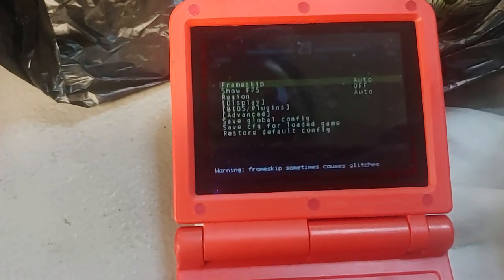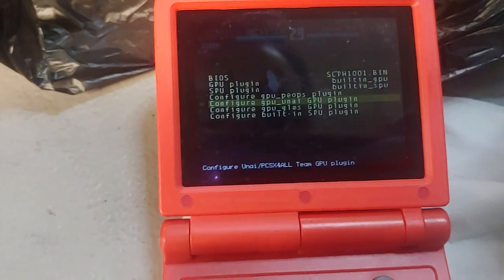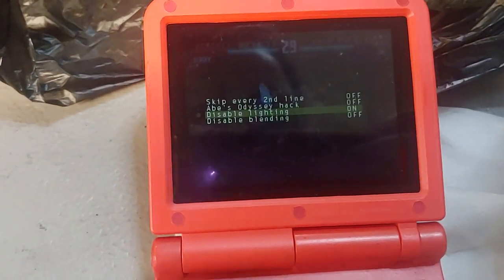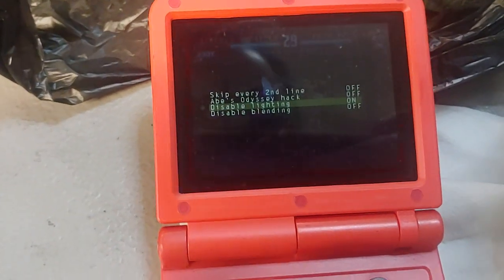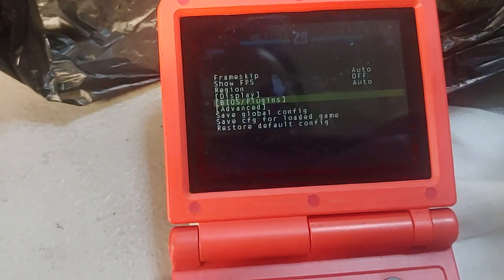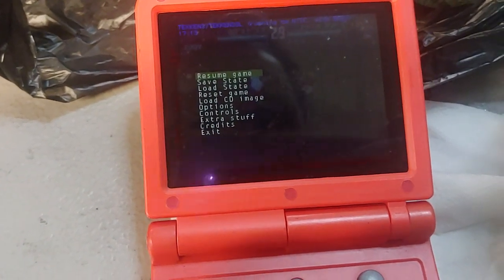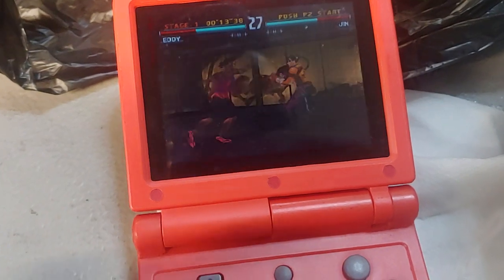With it being that choppy, it's not fun to play in that state. This is the option you use to get it to speed up — a lot more, I should say. Right here: 'Disable Lighting.' This basically — if you use it on a lot of different games, maybe along with another speed hack — this is the main thing that will give you a huge boost. You lose the lighting that the emulator is doing, but the game doesn't look that different to me and it just plays a crap ton better.